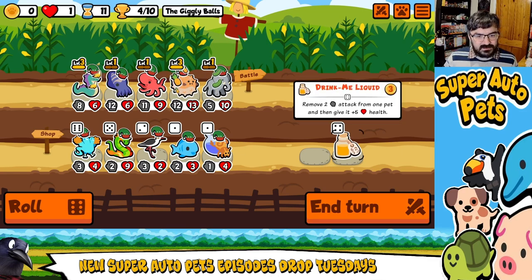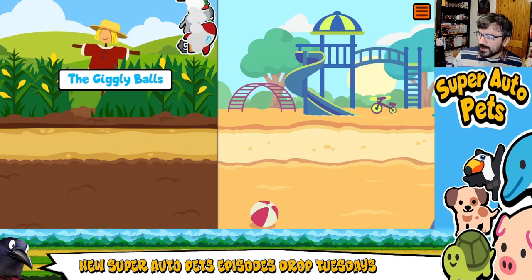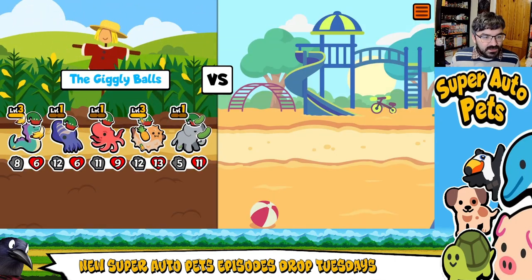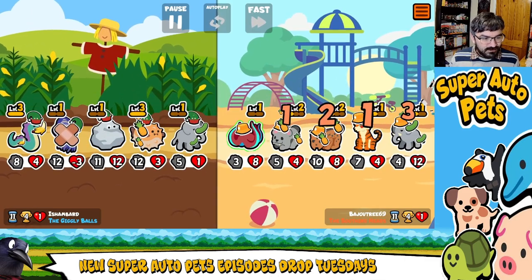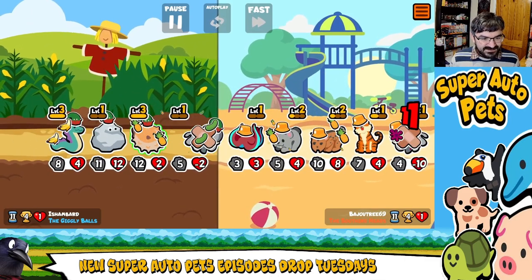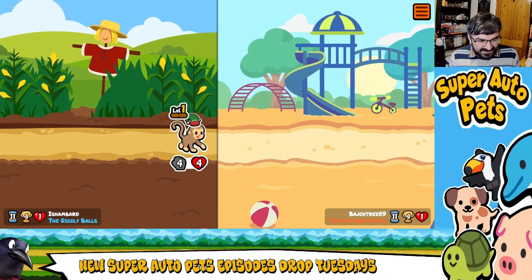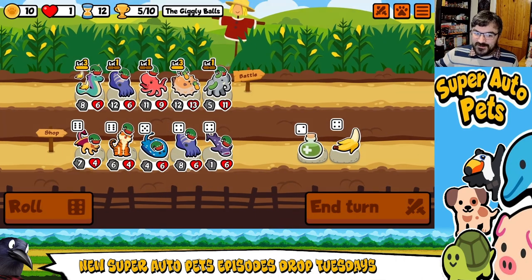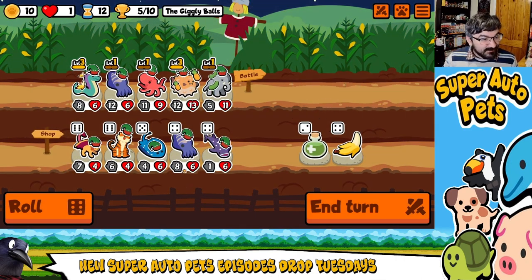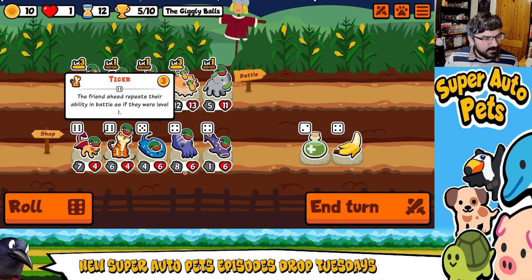I should use the Drink Me on elephant now that I think about it, just because boosting its HP is much more useful. I am surprised we're actually winning rounds — we really shouldn't be winning rounds here. Twice is worse — that's kind of nice, isn't it? Stingray.